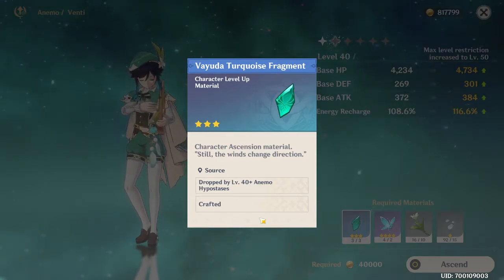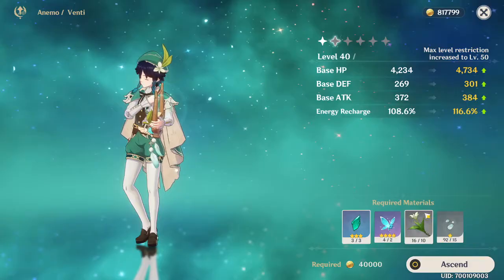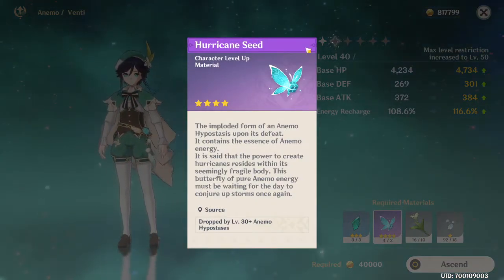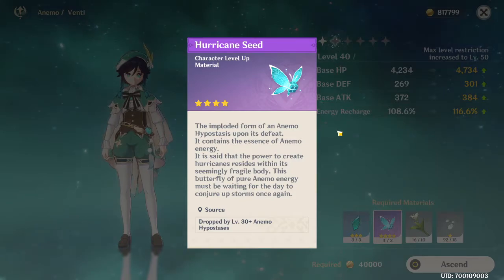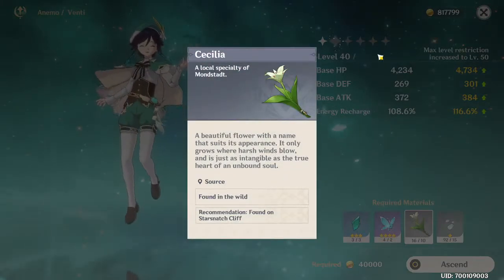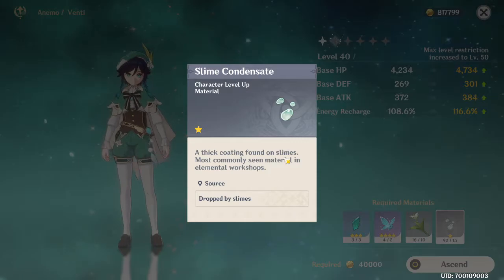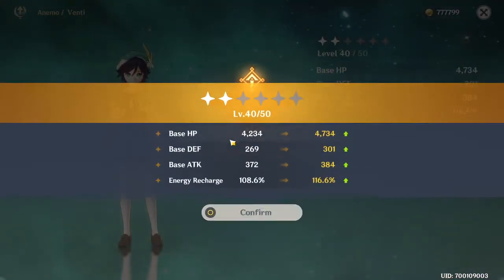I'm going to show you guys how to craft these in a sec. These are required materials - as you can see, this is a Hurricane Seed, which you get by defeating the Anemo Hypostasis elite boss. He has to be level 30. Some other items such as Cecilia, which is very common, as well as Slime Condensate, which is also very common. So we're going to click ascend here and you can see he can now become level 50, which increases stats tremendously.